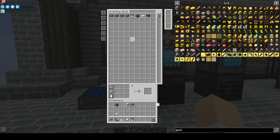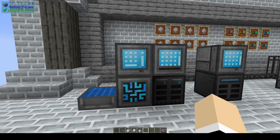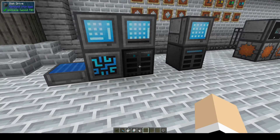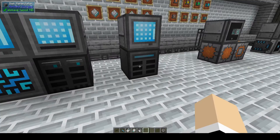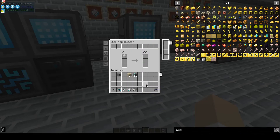If you want to put items in your system and change the size of your storage disk, and you already have items stored on it — say you want to change to a 16k storage disk — put the 16k in, take out the storage that has everything in it, and bring it over to a disk manipulator. It will remove all the items from the old storage and place them into the new storage disk.